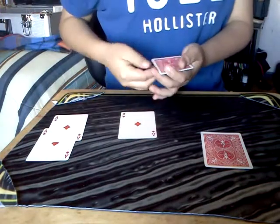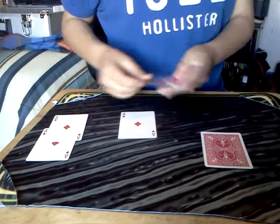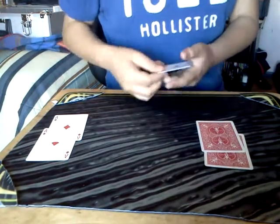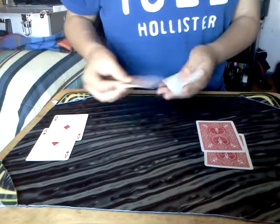Now this one — one foot on the bottom, snap, and all the cards turn face down. Put it here. This one — one foot on the bottom, snap, and all the cards turn face up.